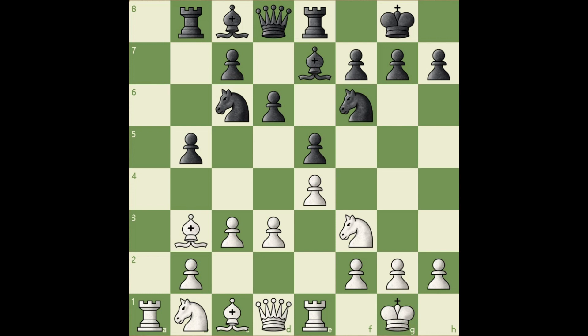This is a typical and highly important maneuver. It is a must-know if you play the Ruy Lopez, or Spanish opening. By playing knight b to d2, you are intending to go to f1 and then g3. Why is this so important?